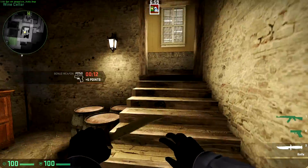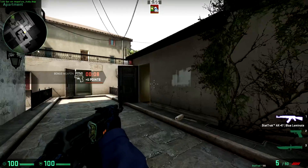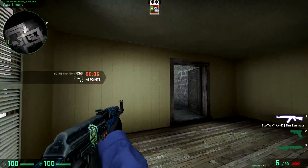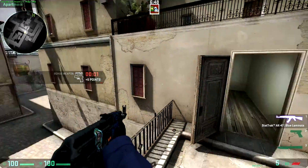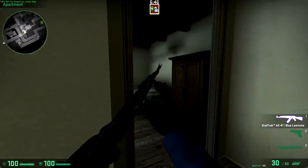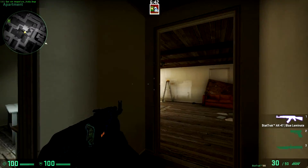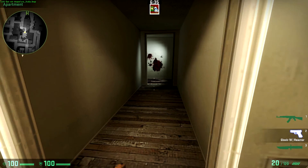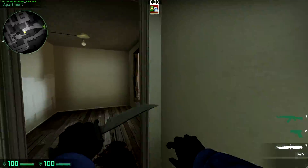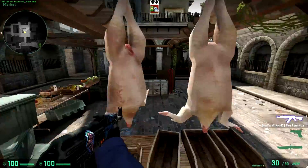That should work for most of you with one of those two options, but in the event that it doesn't, in the description at the bottom will be all of the commands you need to put in to get your default crosshair. I typed them all up and put them in there, so you can input them into your console one at a time — things like 'crosshair_color 1' and so on. If you don't know how to do that, I'd recommend watching my how-to-make-your-custom-crosshair video.